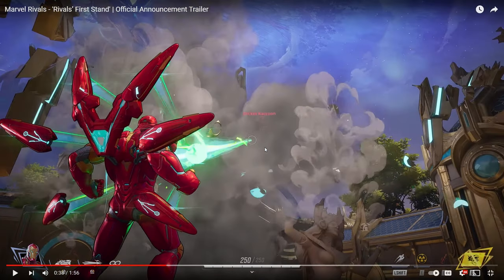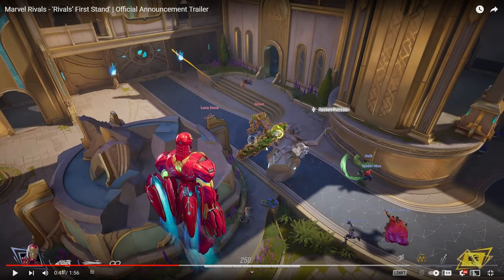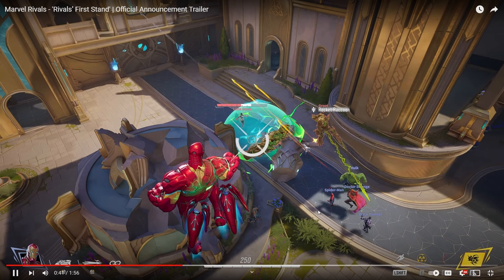Another cool thing is you can actually destroy statues and some things around the map, which could be really good to open the map up and not feel confined in a space. It looks like Iron Man used his F ability to shoot. We have a left-click and right-click ability as well. Shift seems to let you fly around. E is that gamma infuse, and then his ultimate we'll get to in a bit.